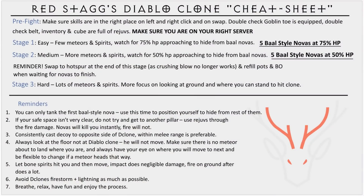To recap on everything we went through there, the main things to note in the fight are: never stand in fire; always look at the ground and make sure you're not going to be hit by a meteor; let bone spirits hit you and then move out of the fire. Diablo Clone will spawn five Baal Novas at 75% HP and 50% HP. At this stage, you can afford to get hit by only the first Nova, then run to safety. If your safety spot is completely full of fire, you are better to drink rejuvenation potions and tank the fire than get one-hit by the Baal Nova. Remember to spawn your Decoys on the opposite half of D Clone. Remember to swap to Hotspurs after stage two is over for a bit more safety. Remember to use Battle Cry so you deal a bit more damage. I'll put up a cheat sheet on the screen right now for you to take a screenshot and remember the most important things when running D Clone.